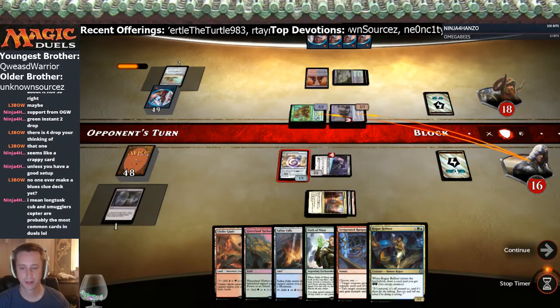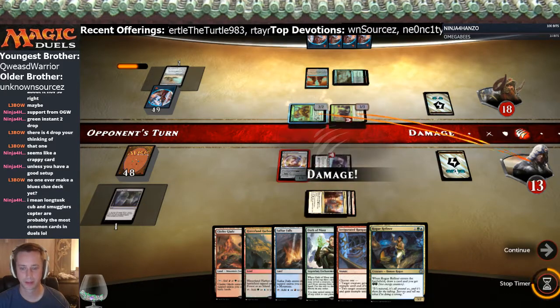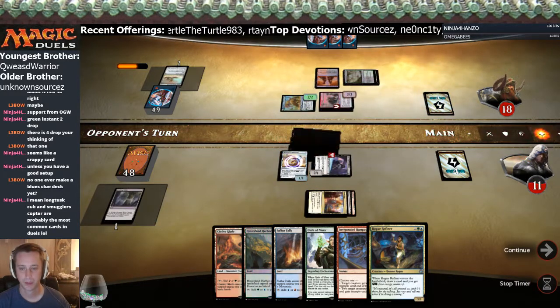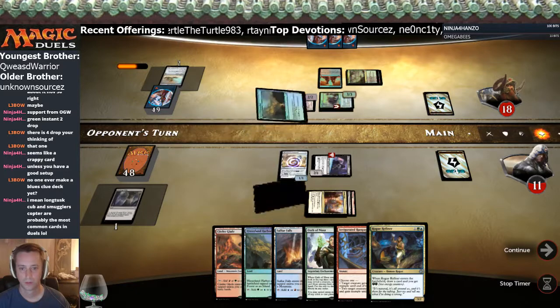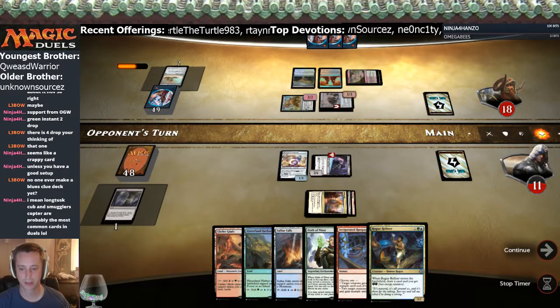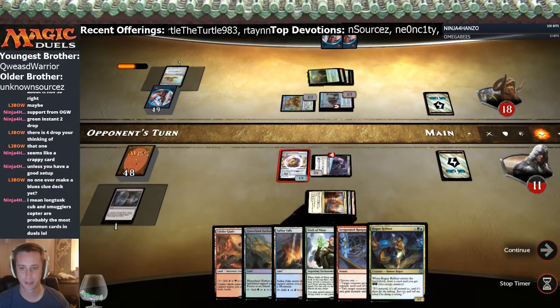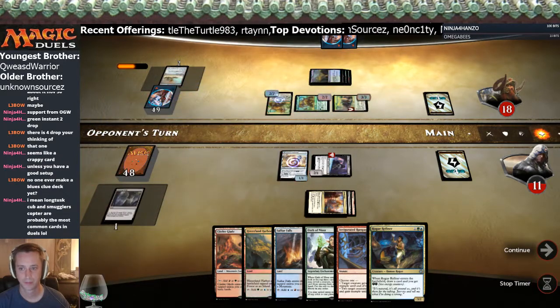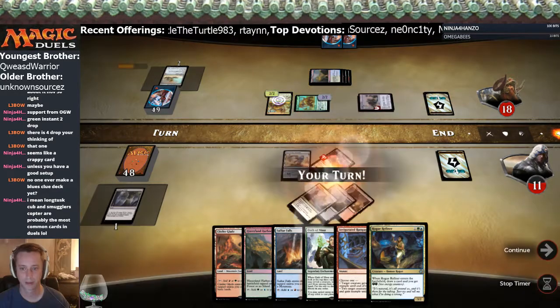We'll survive another turn — it's whether or not the Pummel survives another turn. If we got a Constrictor I think we could do it, because then when the Glint-Sleeve attacks we'd go up to six and that would do it. Actually it wouldn't do it now that he has the blocker.